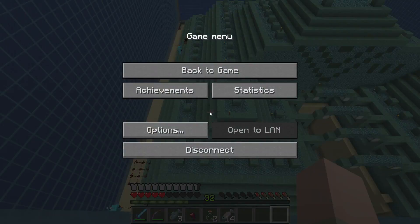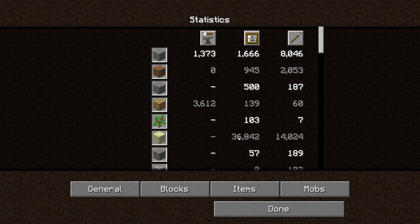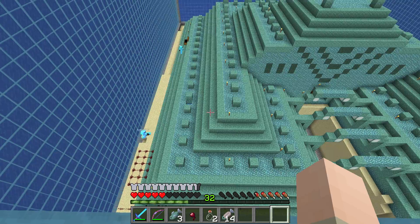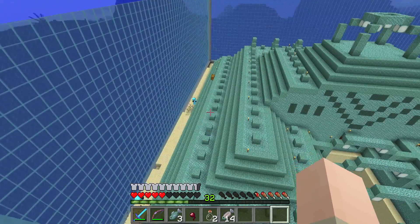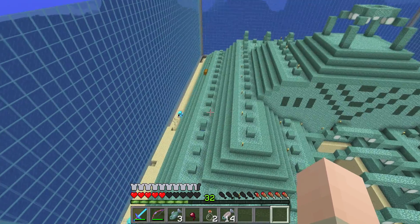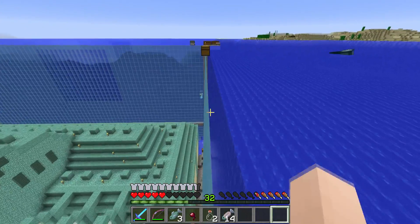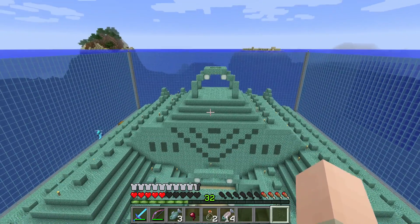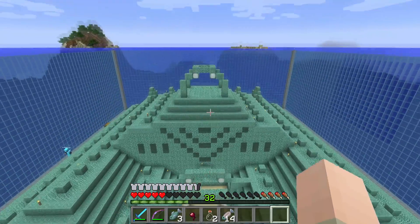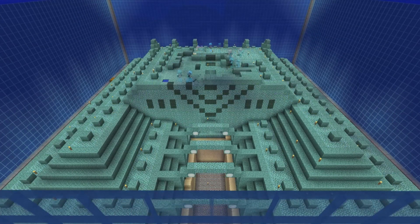Let's quickly take a look at the statistics. For sand blocks placed — 36,842 sand placed. I placed some over there too but roughly 36,000 sand here in this area, which is quite crazy. The next step would be to strip down the ocean monument from the top to the bottom, and I'll position a camera account right here so we can watch us doing that in a time-lapse. Let's go!